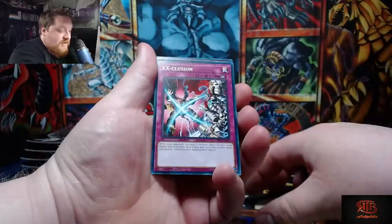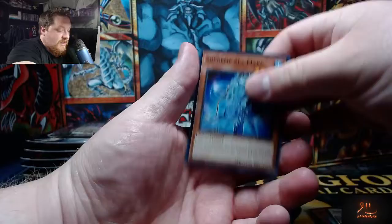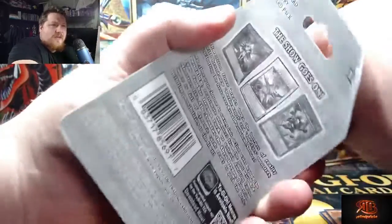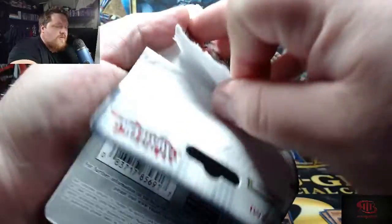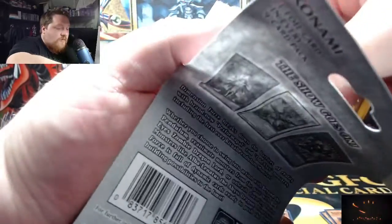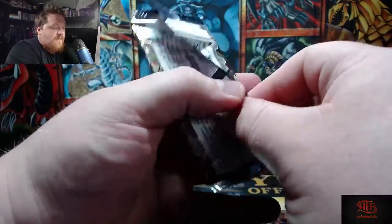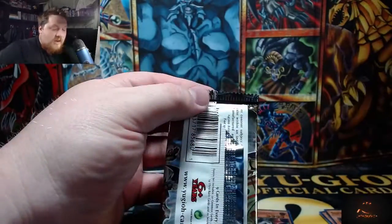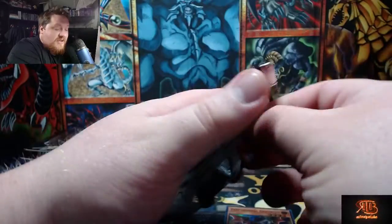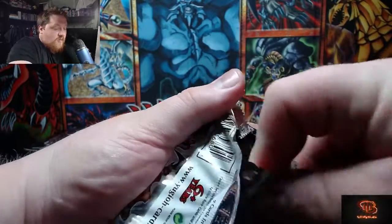We got a super rare, which I would imagine is in every pack, so nothing crazy here. Ultra or secret — pre-sale I think most secret rares are around $20 to $30, there are some lower valued ones but you can get some pretty decent valued ones. The Starlight Rares are obviously the ones you really want to go for — they are the money cards — and to this day we have still not pulled a single Starlight Rare.